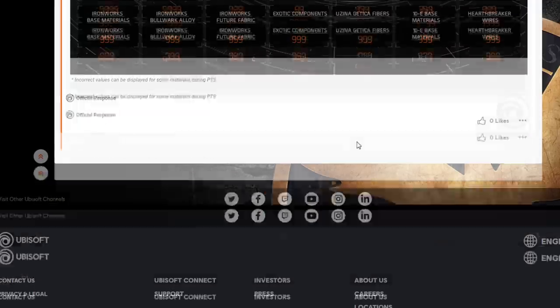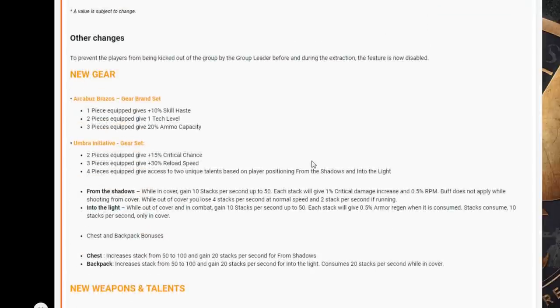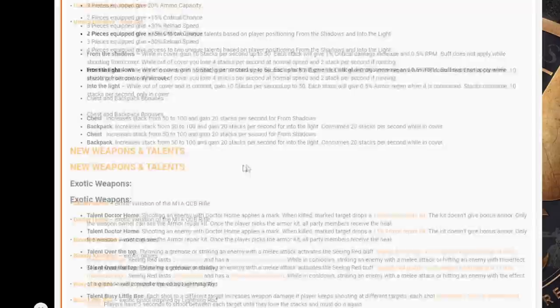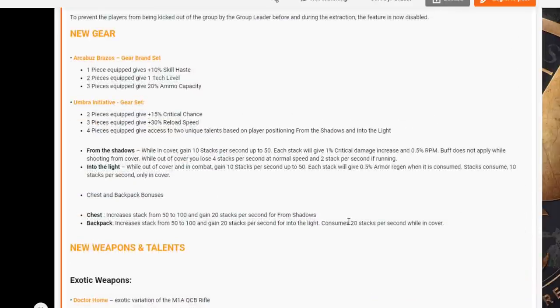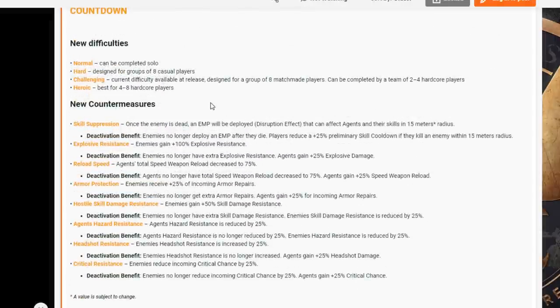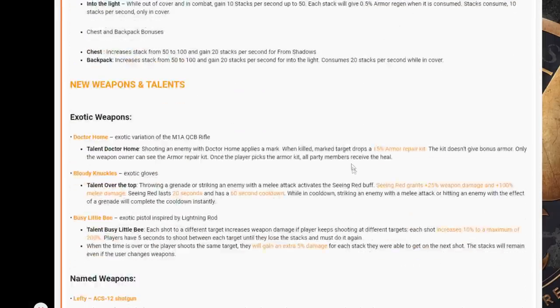Shake calibration is going up to 1000 — we definitely needed that. Overall there's a lot of stuff here. I'm really looking forward to the Umbra Initiative gear set — it sounds really cool with an LMG, and I haven't used an LMG properly in the game for a long time. The Doctor Home talent interaction is something we haven't seen in the game before. I'm not overly keen on grenades being a priority in this update, although they do need some love, so it's probably a good thing. You can never have too many countermeasures.